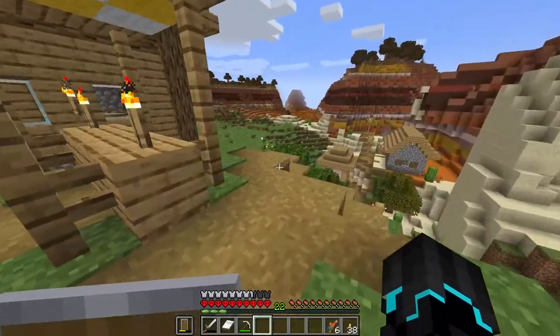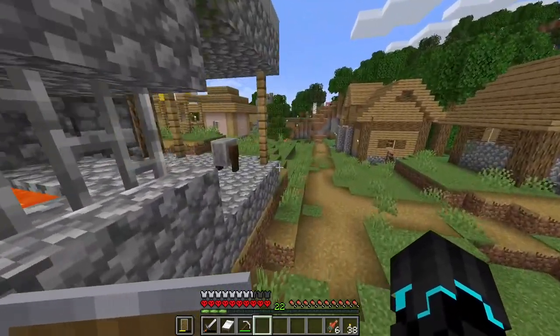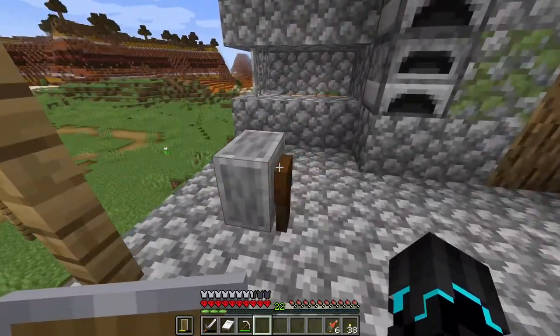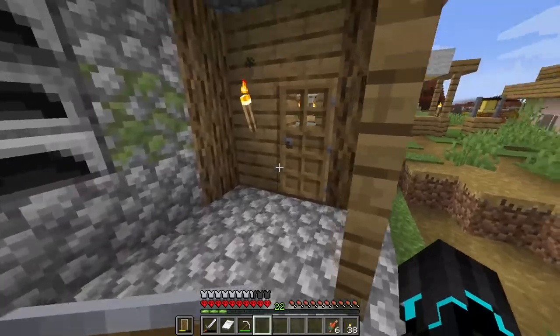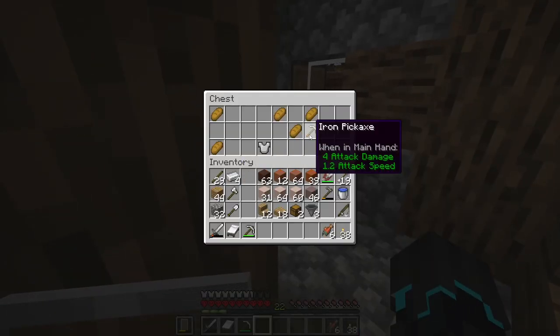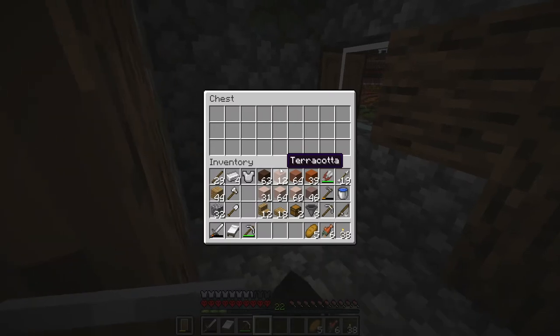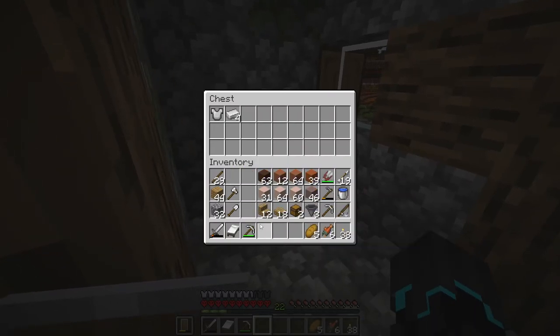Where is the blacksmith? Right here — here we go. Grindstone, I'm not gonna steal that today. We got some iron, a brand new iron pickaxe, some bread which is actually good since I needed food, and an iron chestplate. I'm gonna leave that here because I'll need my inventory space.